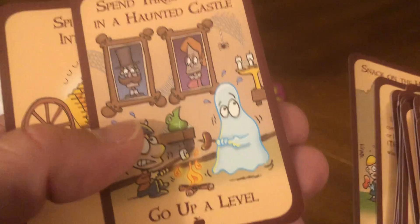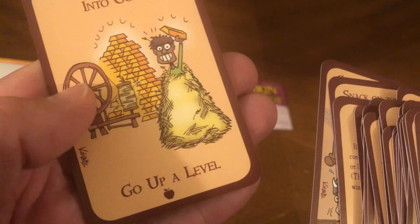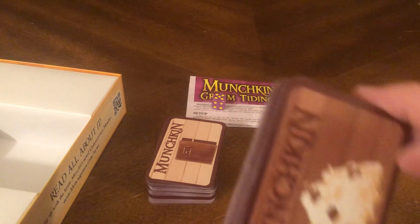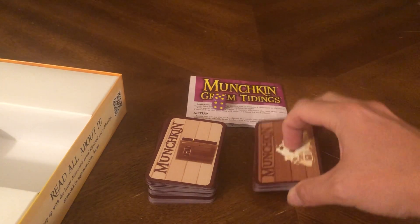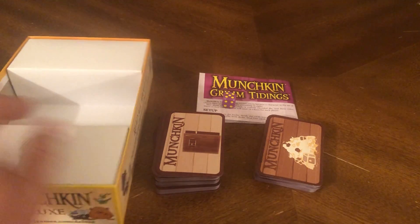Spend three nights in a haunted castle — go up a level. Spin straw into gold — go up a level. So these are positive things that can happen to you. You got your gold, you got your kick-in-the-door cards, you got your rules, you got your die.